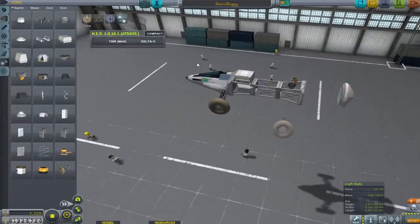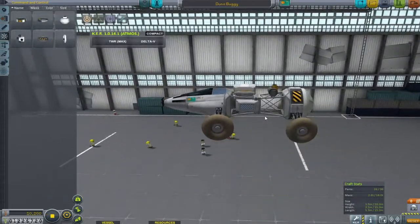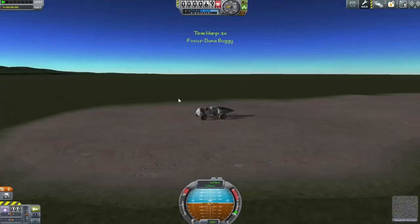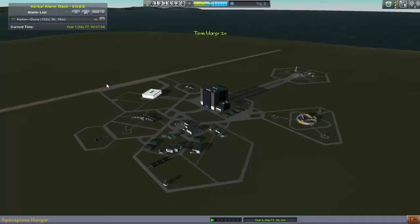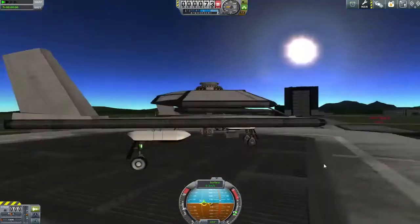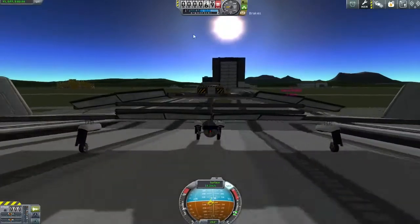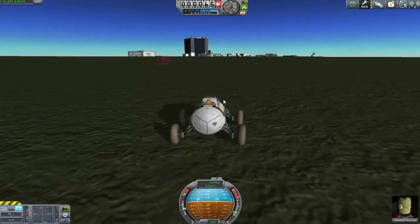I'm now looking at ways of putting on parachutes so we can get this thing down to the surface of Duna. Getting it up to the vessel isn't too much of an issue - we're quite good at strapping rockets around everything. But getting it down, that is an issue. We're launching from the VAB because the space plane hangar didn't actually have the width, which is something I need to upgrade at some point - I do find myself using the space plane hangar more and more recently.